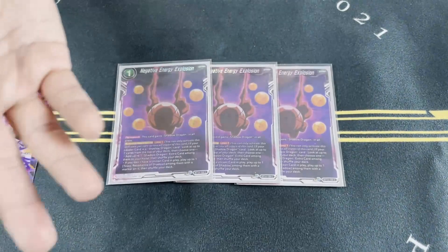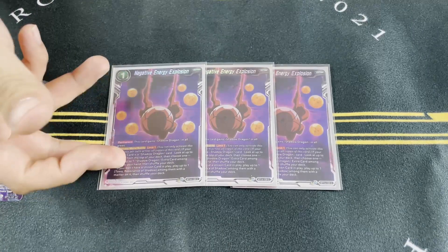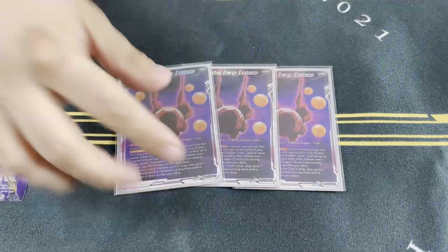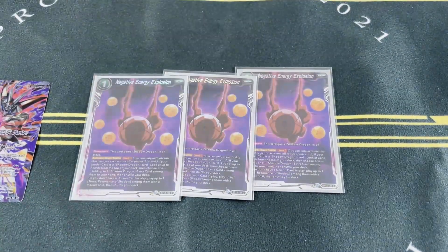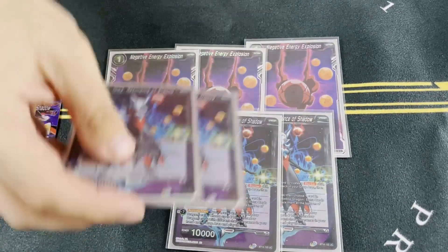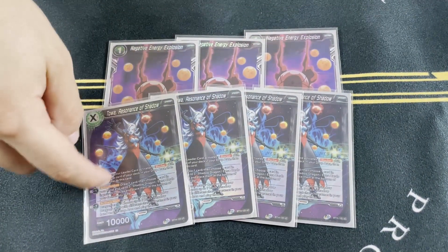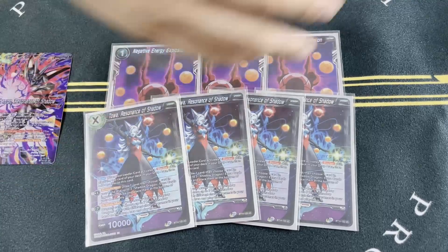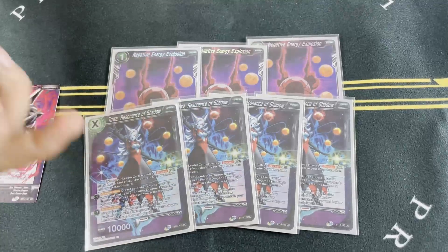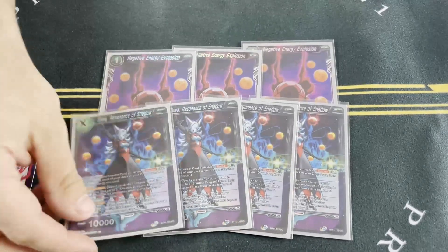This card lets you look at the top seven and play a Toa or add a Shadow Dragon extra card. The main relevance is hitting your Toa unison, because the Toa unison is how you really get things rolling. It also prevents you from decking out since you're filtering through your deck and milling. One of its abilities lets you put extra cards back to the bottom of your deck.